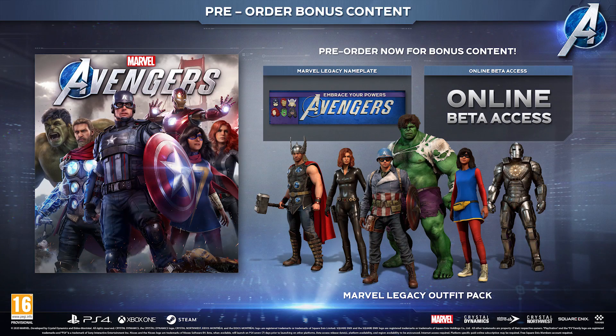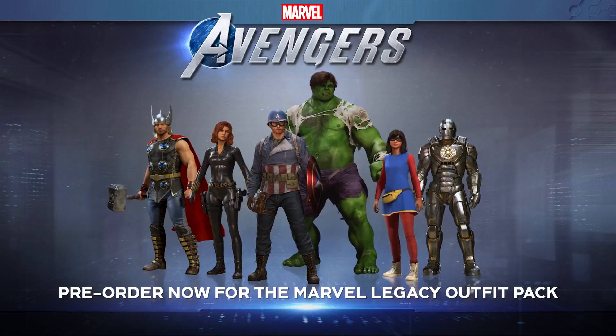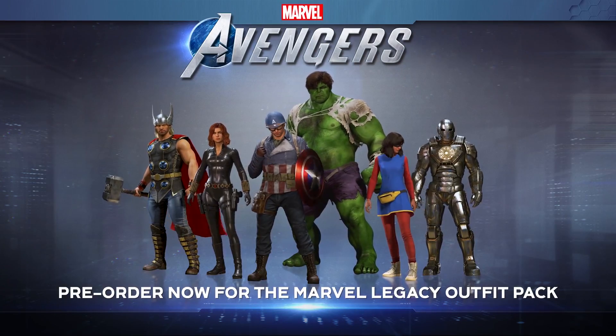Let's get the easiest thing out of the way first and foremost: the standard edition. Anyone who pre-orders the standard edition of the game will get the Marvel Legacy Outfit Pack. This comes with either the standard or deluxe version — you'll get the Marvel Legacy nameplate, online beta access, and the classic Avenger outfits from the comics, including World War 2 Cap, Banner as he just transformed, Kamala's prototype costume, and Iron Man's costume when he escapes the caves.